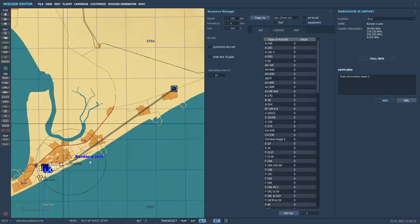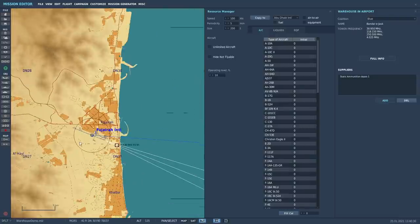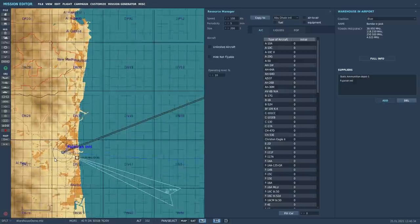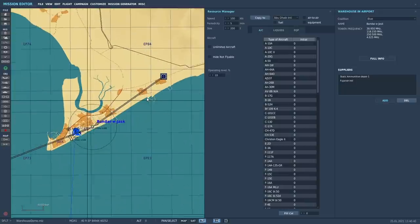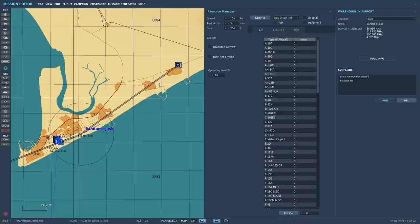For a demonstration, just scroll out and click on Fujara. Now it's supplying Fujara as well. So this ammo dump here — does it have a finite amount of stores that it will give to Bandar Jask via the rules we set up at Bandar Jask, with speed, periodicity, and size? Yes. When did all this get implemented? I didn't know about any of this.